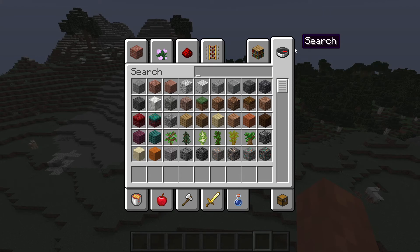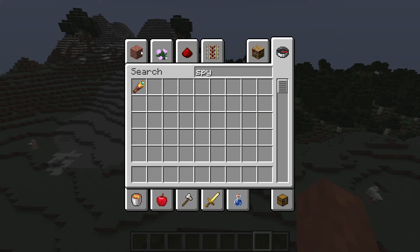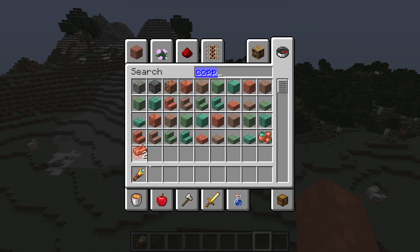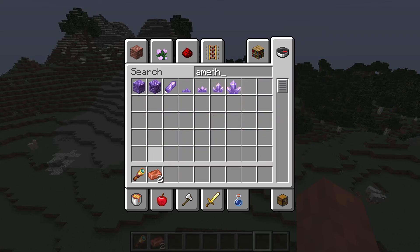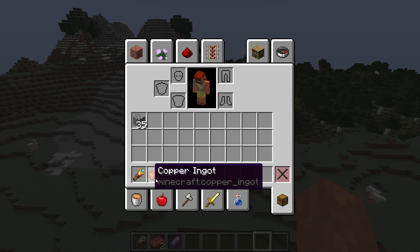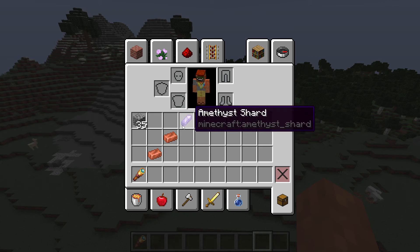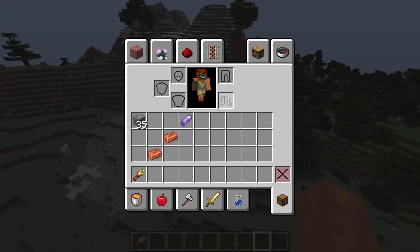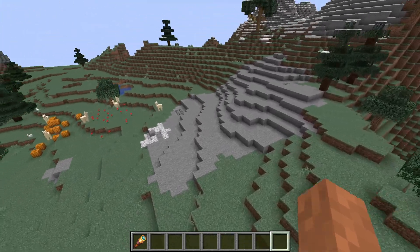We have another new item called the Spyglass. It's made with 2 copper ingots and 1 amethyst shard. The crafting recipe looks like one of two arrangements. You can use the recipe book in the crafting table to make it — it's pretty easy.